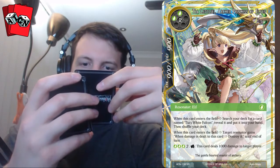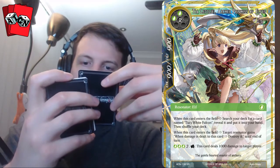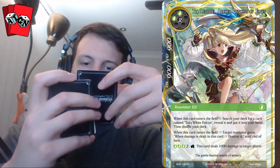This card is Tia Latoly — I'm not sure on the pronunciation. She's an elf. When this card enters your field, search your deck for a card named Tia's White Falcon, reveal it, put it into your hand, then shuffle your deck. When this card enters the field, target resonator gains: when damage is dealt to this card, destroy it until end of turn. She also has a tap ability of six will that deals 1,000 damage to a target player, so it helps you go over the top. Pretty cool.